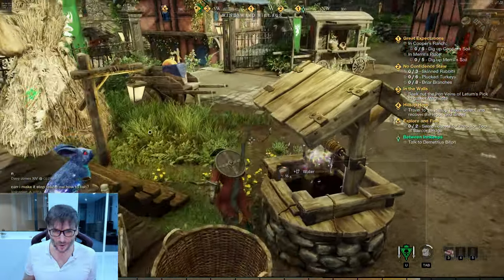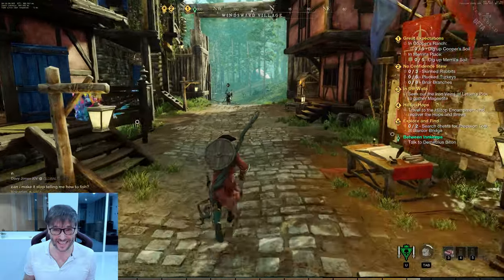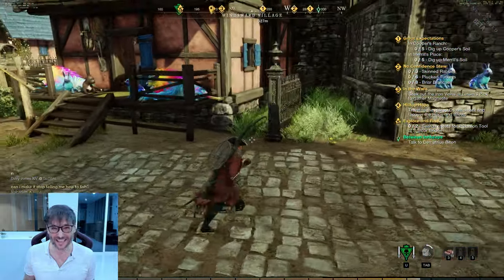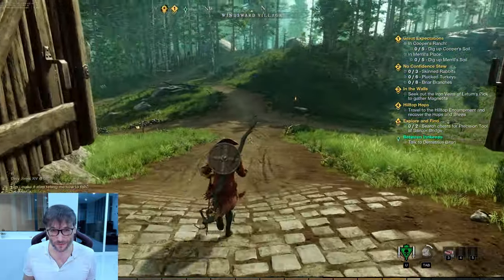In World of Warcraft there are two factions: the Horde and the Alliance. In New World there are three: the Marauders, the Syndicate, and the Covenant. By around level nine you'll be choosing one. Here I am at the well getting some water.